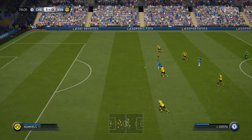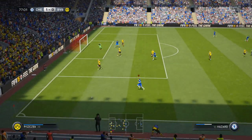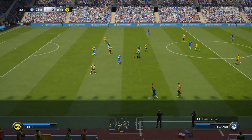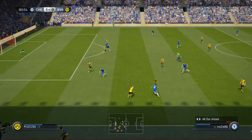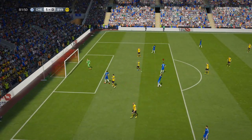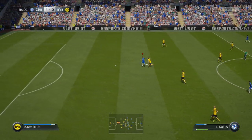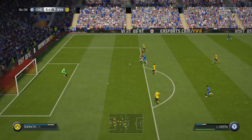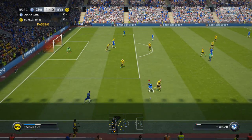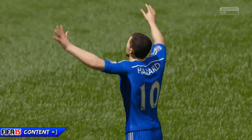Diego Costa doing a nice little cheeky dribble — I told you about the flick of the stick and we're through again. Diego Costa and here are the goalkeepers — the goalkeepers are a nightmare. You've also got the option to park the bus, and another one which is all-out attack. I think finesse shots are overpowered, someone's saying. Look at the tracking that Piszczek is doing — what a tackle. And there we have it — full time.